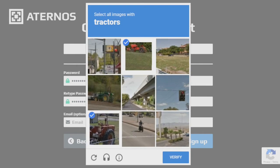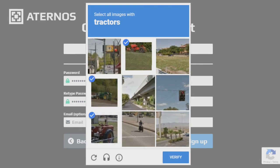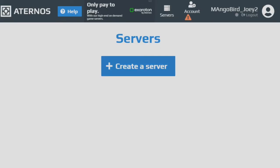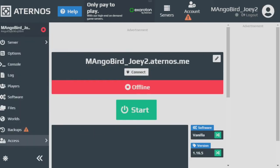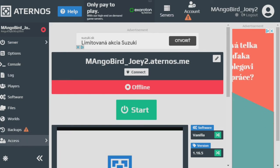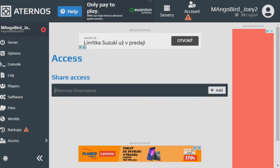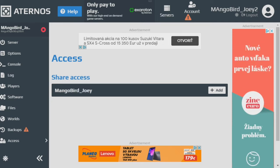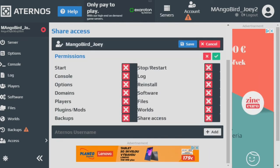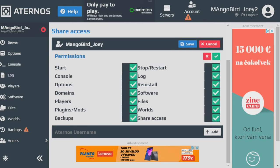Now we're going to have to verify using captcha, and now we're going to create another server. Let's create a server and call it manglebird2.aternos.me and hit create. Now we're going to go to access and give access to manglebird_joey — which was our first account — and hit add. We're going to do share access, which means it'll automatically add everything, then save.